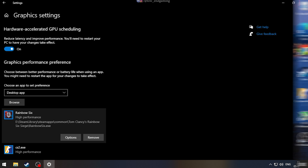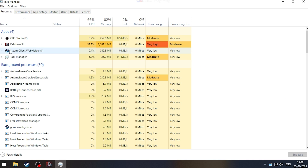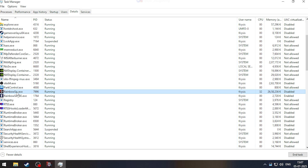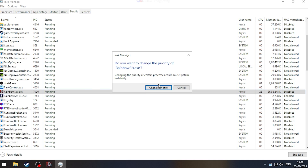Now open your game and then open the Task Manager. Right-click on the game process and go to Details. Set the Priority to High and make sure in Affinity all the CPU cores are selected.